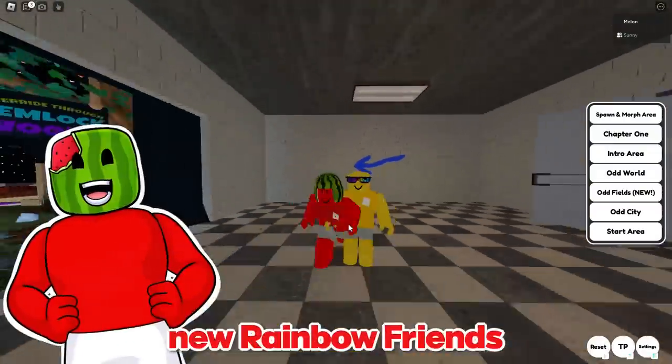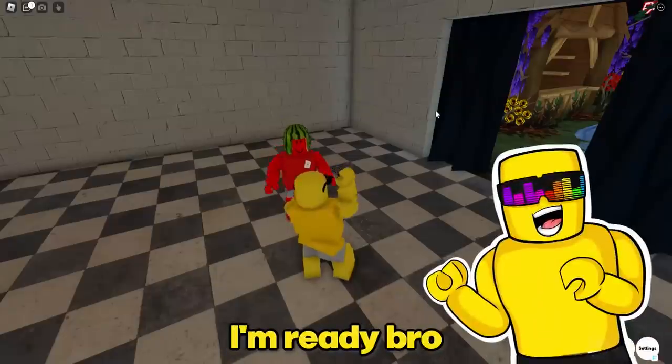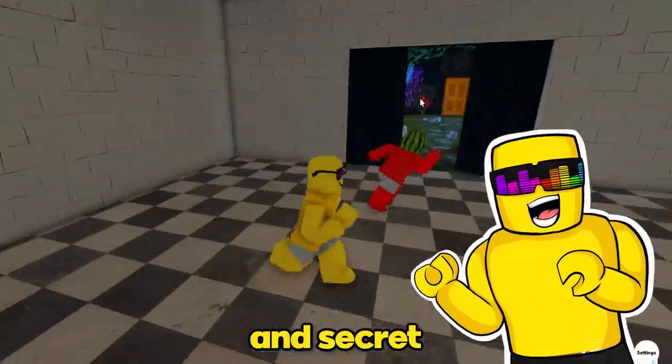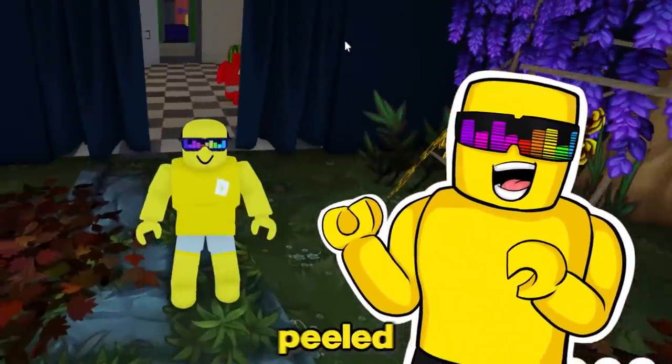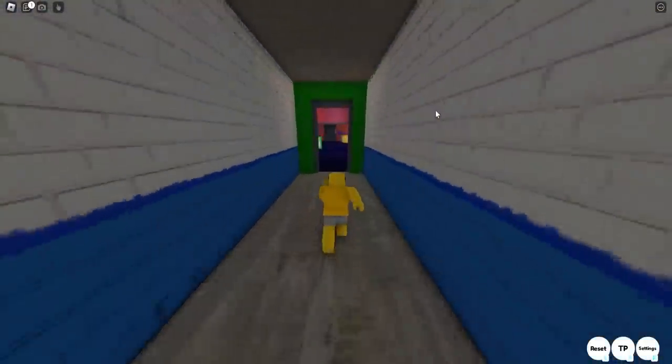We're on this crazy new Rainbow Friends morph map. Are you ready to play some hide and seek? I'm ready, but just be careful. There's so many Easter eggs and secret hidden rooms on this map. So when you're out here, make sure you keep your eyes peeled. Like look right behind you — there's a secret vault door that leads into the party room.